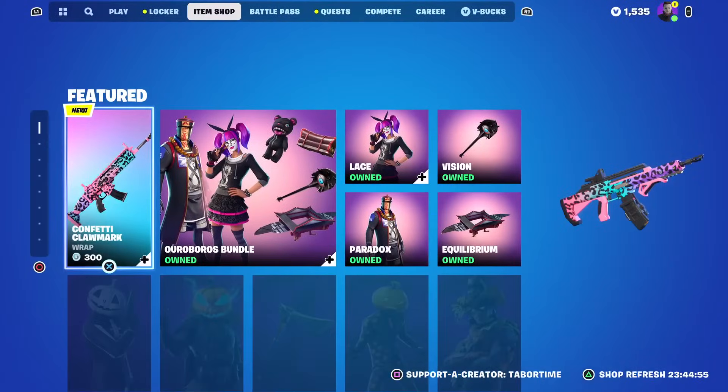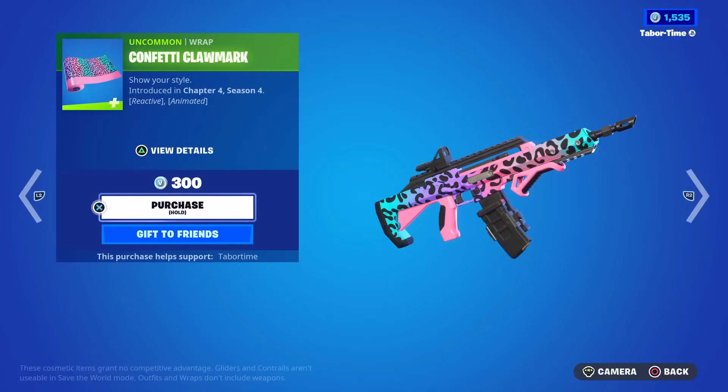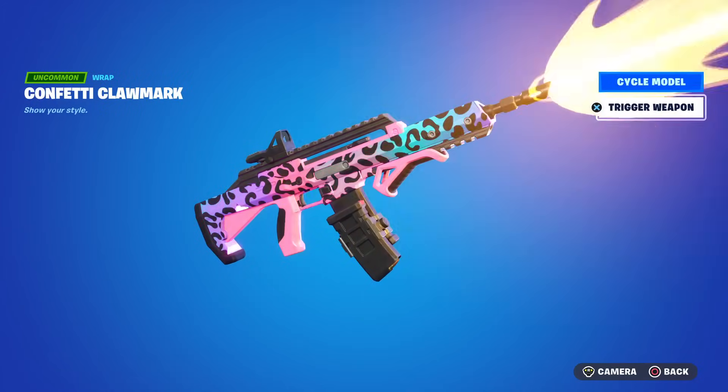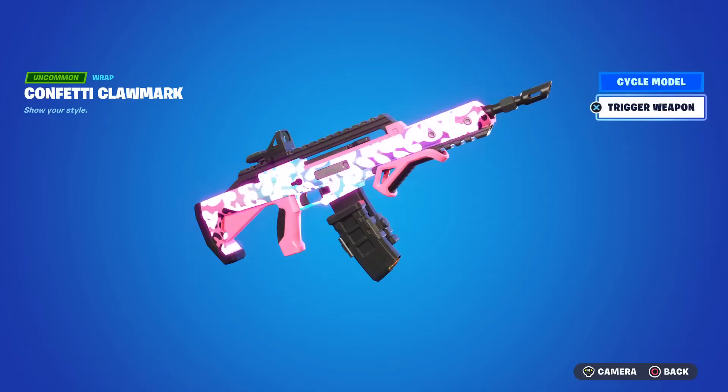Up in the feature tab, there's a brand new wrap for 300 V-Bucks — the Confetti Claw Mark. It's animated and reactive, very bright and colorful. Only 300, that's a steal.